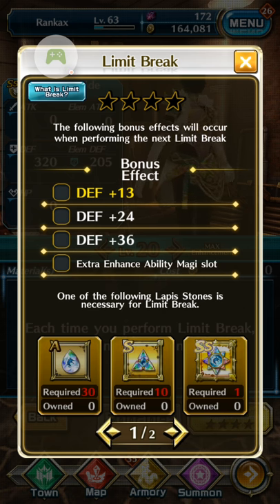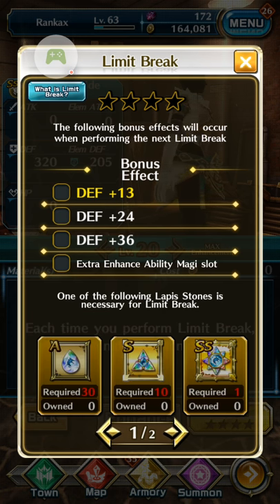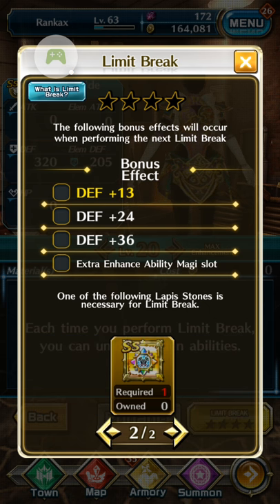In the bottom right corner you see the Limit Break button. Click on it and you'll see what you can do. It shows DEF +13, DEF +24, DEF +36, and at the end an extra enhanced ability — a Magi slot. At the bottom you see what materials you need, though this is a bit misleading.